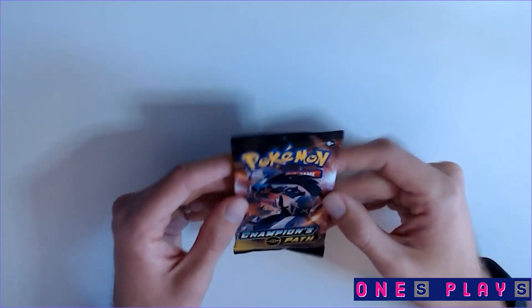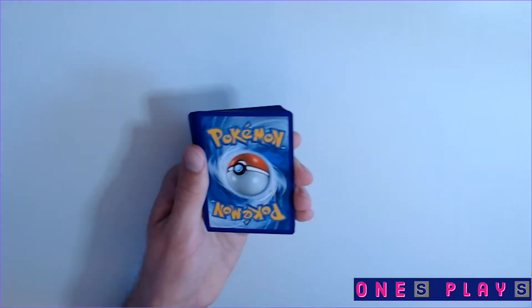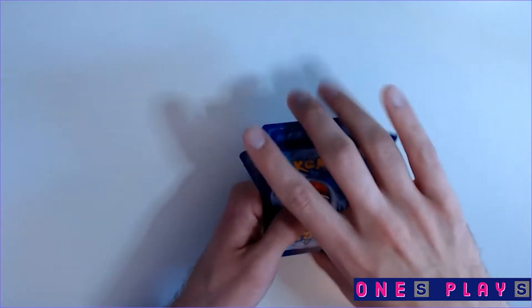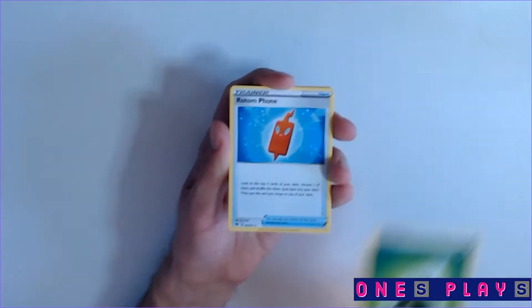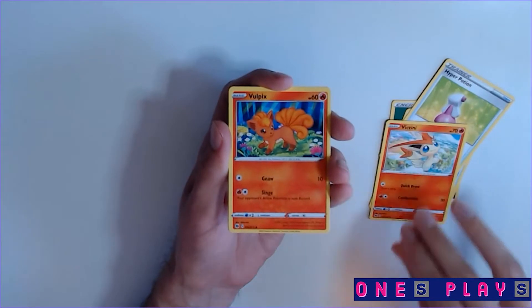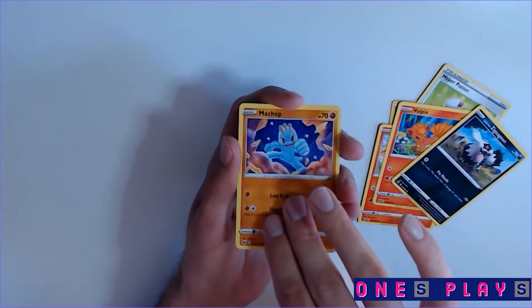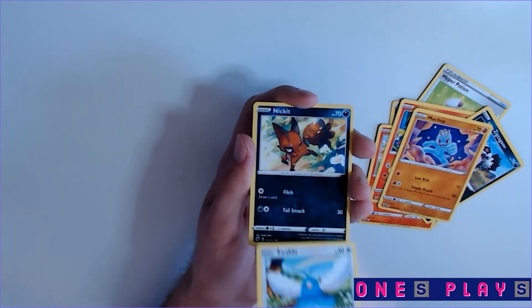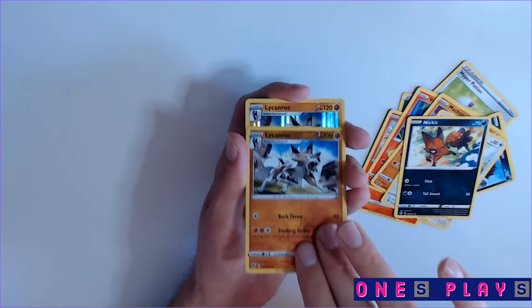On to pack two. I've been talking about the Alcremie VMAX but I changed my mind — I'm more looking for the rainbow Cursola now. I actually looked at the card and I was super impressed with the Cursola V, then found the rainbow Cursola and it looks even cooler. The Cursola would go perfect with the October ghost and spooky theme. I think that's going to be my first spooky shiny hunt — the Cursola.